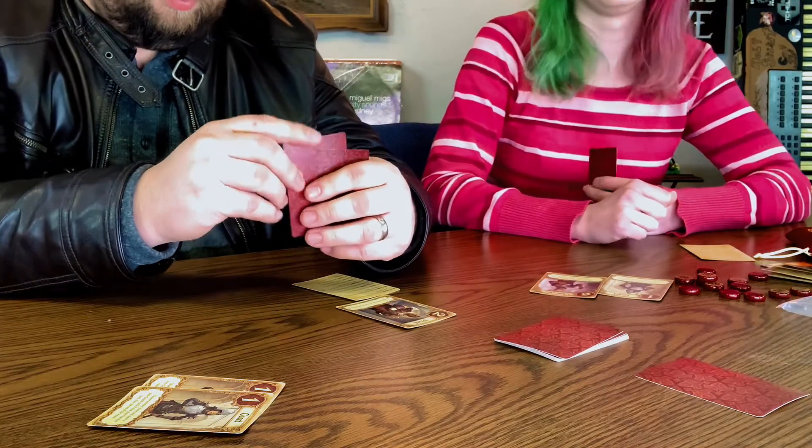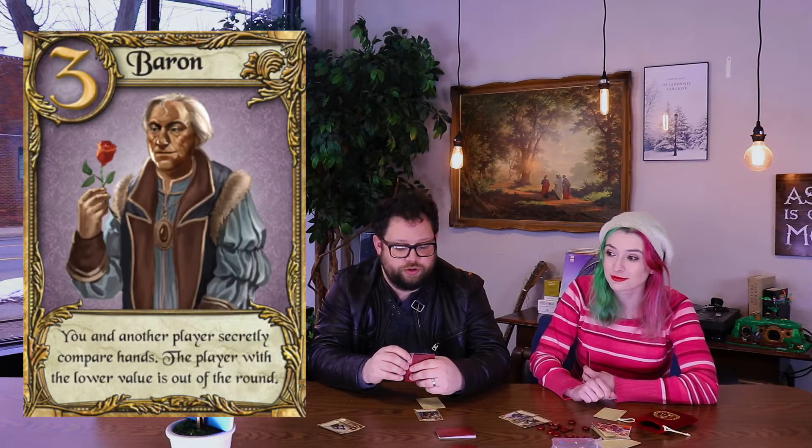I'm gonna guess that you have a Baron. Choose and secretly compare hands with another player — whoever has the lower card is out of the round. So you play the Baron, and then we compare these two cards. I lost. I'm out. Why'd you do that with a Guard? Oh no, you never do that with a Guard. I forgot I had a Guard, I don't know how this game works.